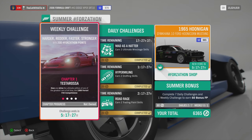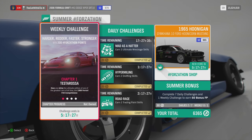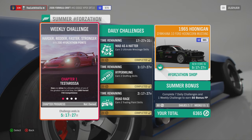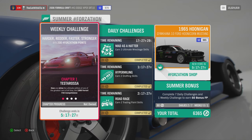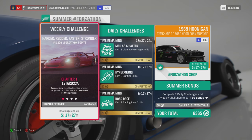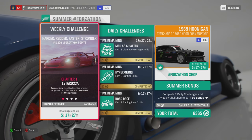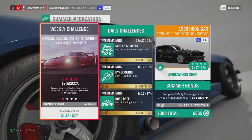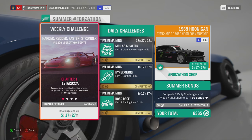What do you have to do this week? Harder, faster and stronger. Win 200 points. Chapter one, the Testarossa. Own and drive the ultimate edition of one of the greatest cars of all time, the 1989 Ferrari F40 Competizione.